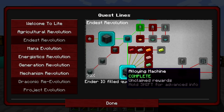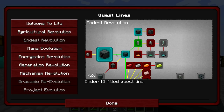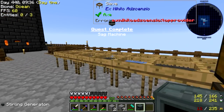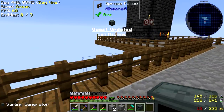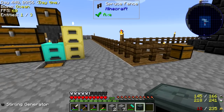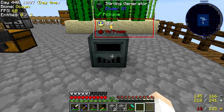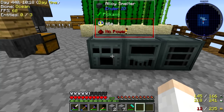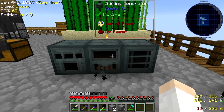Where are we going to put these machines? Let's just put them down here temporarily since this is not going to be a permanent thing — we'll make something better later. So we'll put down the sterling generator here, the sag mill right here, and the alloy smelter right here. Let's connect them so the generator gives power to the other machines. Yeah, they're getting some power — that is working indeed.